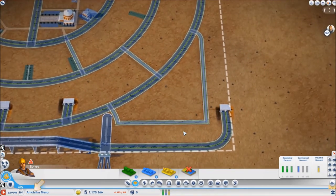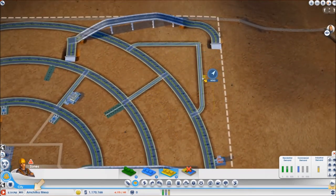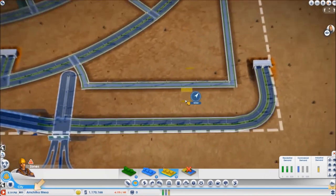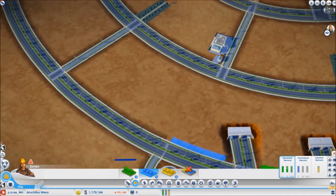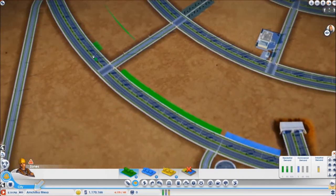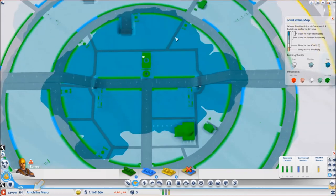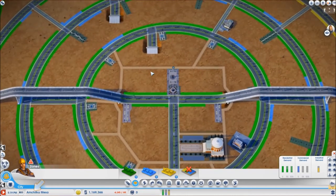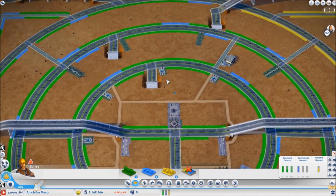Now let's get to the zoning. I am going to have industrial because of the way the wind blows onto this spot here, a little bit over here, most of it up here and a little bit in here. The rest is going to be a combination of residential and commercial. And that would be all the zones done. I don't have any commercial zone on the high wealth land value because I am pretty sure that all these high wealth parks are going to make sure that the high wealth sims have enough happiness that they are not going to bother with high wealth goods.